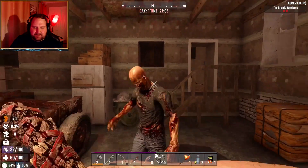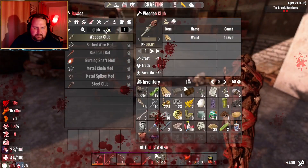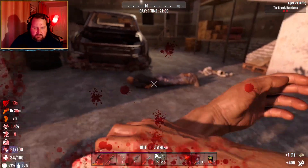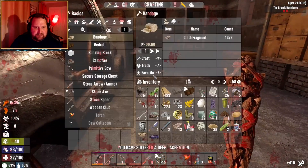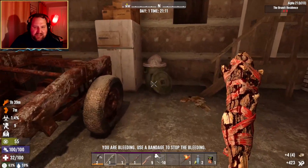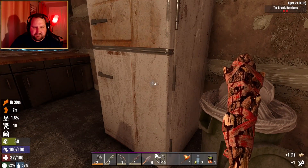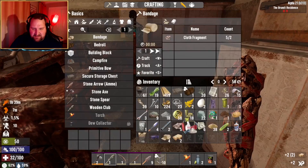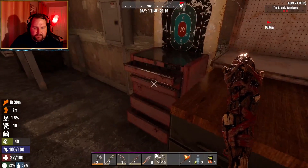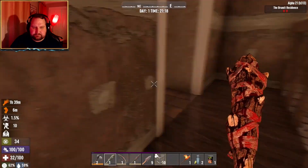Do you still get kicked out? Yes. Oh my goodness, I'm getting whipped. I am getting destroyed. Tell me I have a painkiller or something. How do you search the toilet? You press E on it — it just opens the toilet.